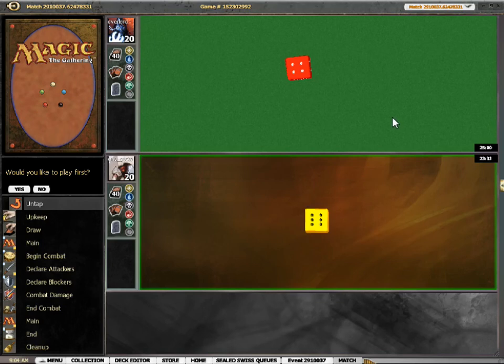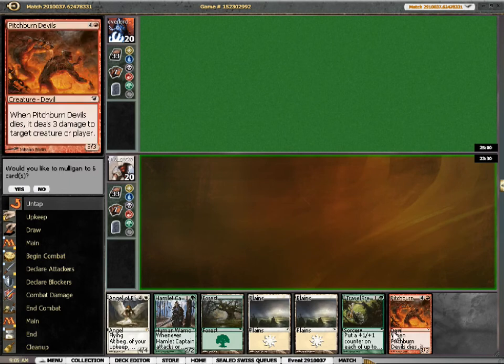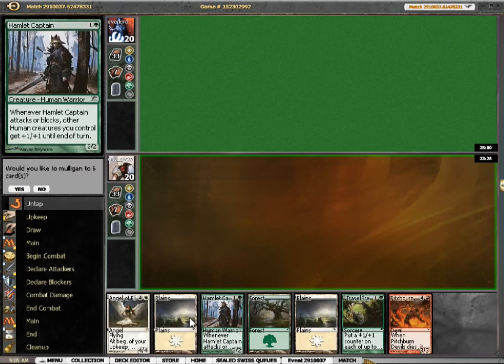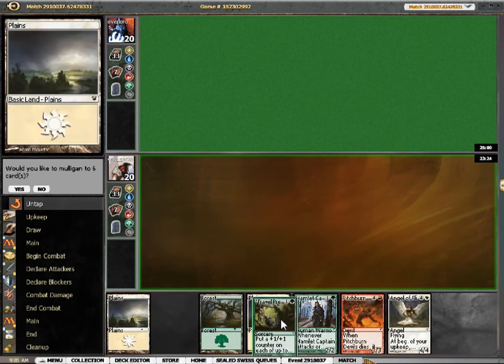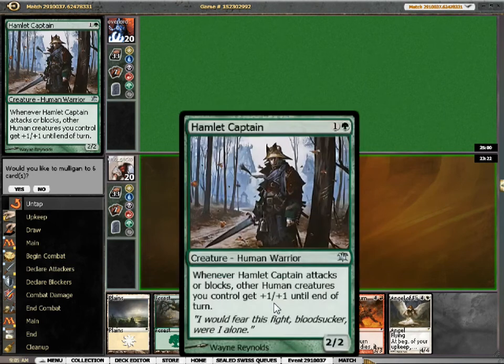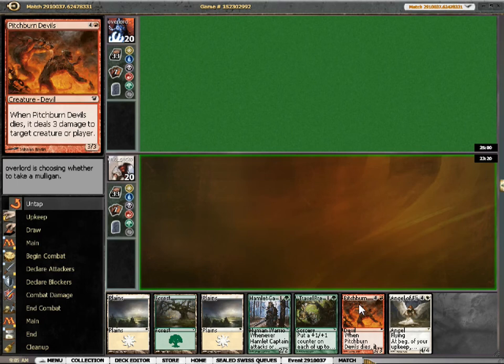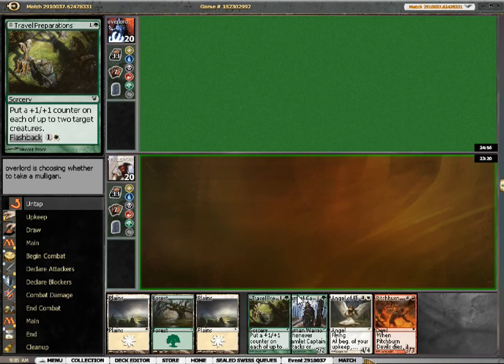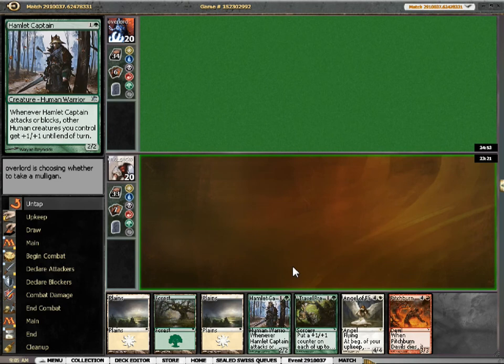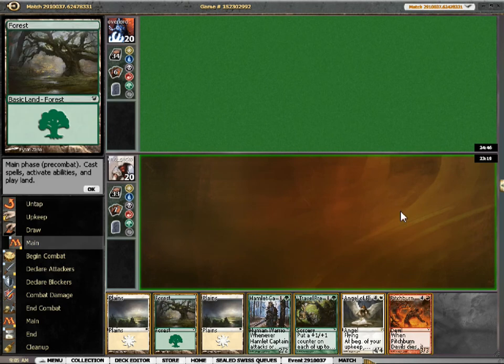Alright, here we go with round three. I think we want to play first, I think. I'm not sure. Maybe he draws the play, but alright, this hand will do, I guess. I'm going to need one more creature to get Travel Preparations going, but Hamlet Captain is fine as a two-drop in his own right, and Angel of Flight Alabaster is a fine follow-up on turn five. Alright, here we go.